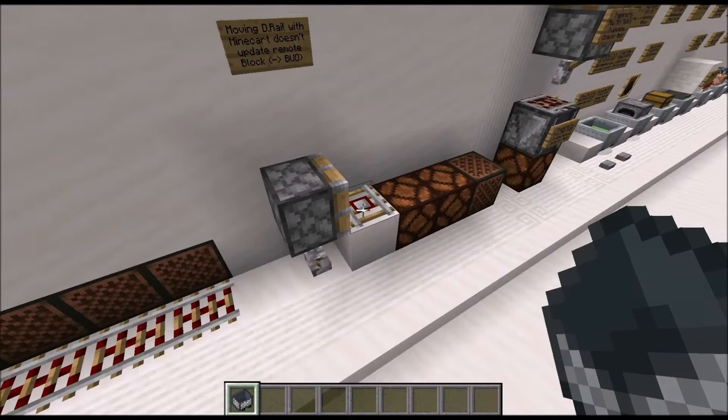Now let's get to the spawner minecart. You can only get the spawner minecart through commands, and here it only works with the summon command since there is no item you could put in your inventory. The spawner minecart works like a normal spawner, just that it can be moved around. What it spawns is determined by its NBT data and must be edited either while summoning it or with the data command.